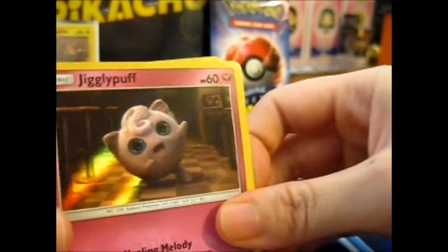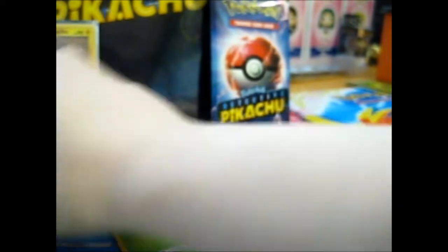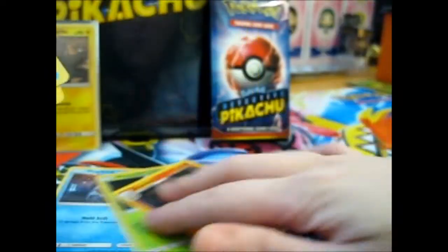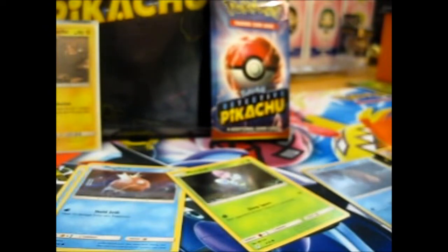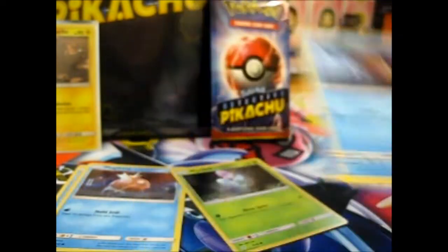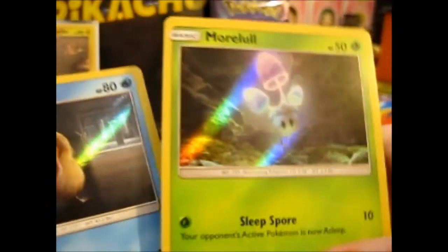And we have another Jigglypuff. We got a Psyduck, which is different. And we got another Magikarp. And another Arcanine. We only had one card that was different, which was a Psyduck. So out of the two packs, we only have two different cards, which are a Magikarp and a Psyduck.